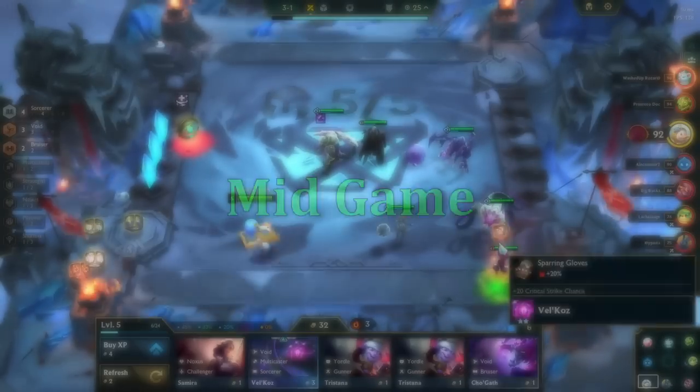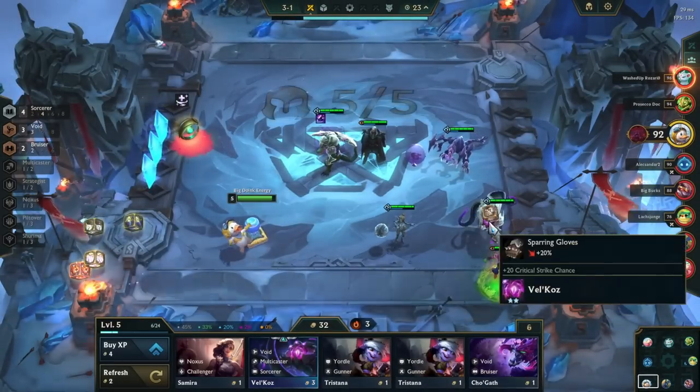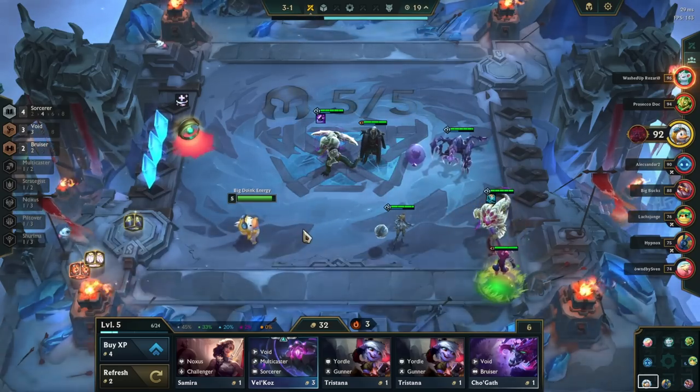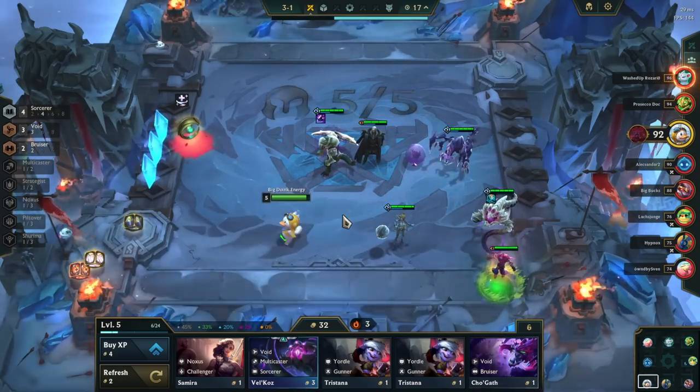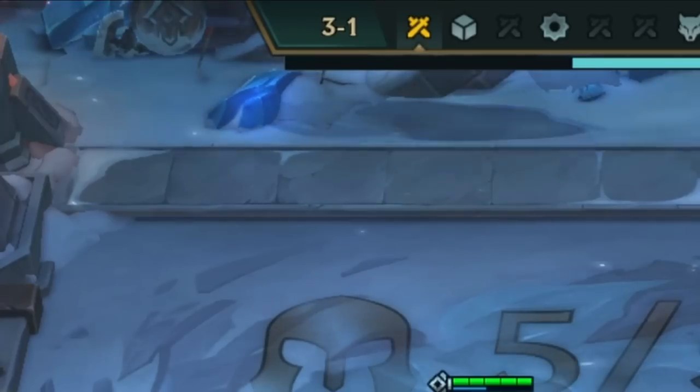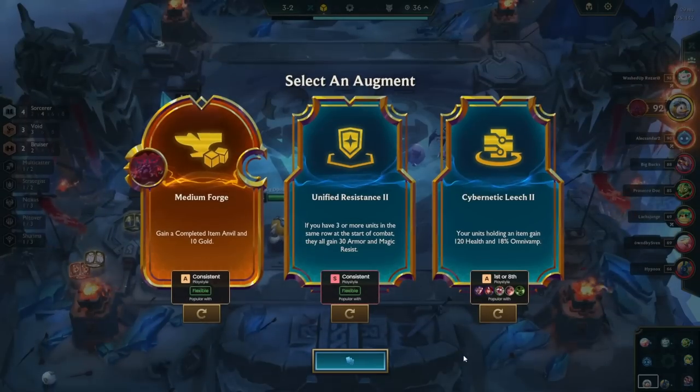After the Krugs round, you should have more direction towards a comp. The general requirements to play Sorcerer Lux are to have 1 component for a mana item and 1 component for a damage item. Additionally, we really want to have 2 Sorcerers active already on stage 3-1, as we want to get Sorcerer-specific augments on stage 3-2.